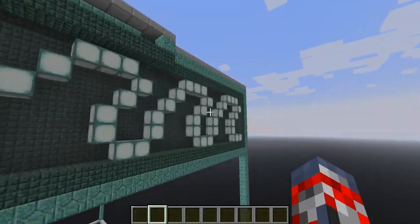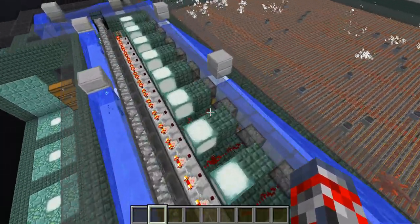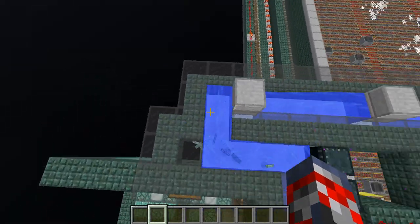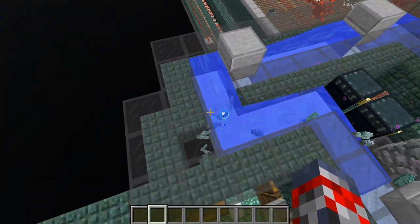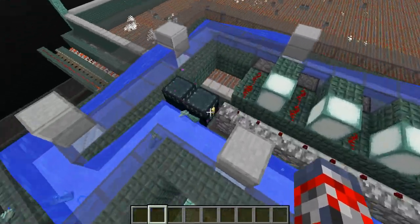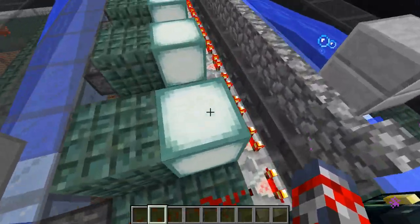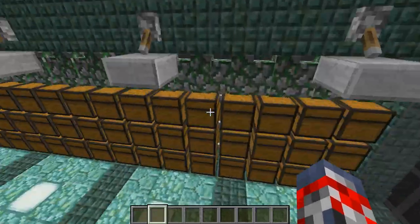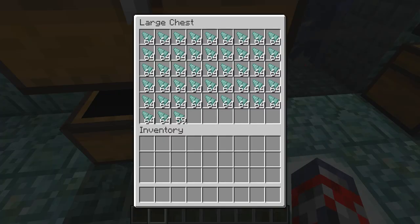It's a pretty cool design. Right here we have our little item sorter that sorts all the items when they come in through here. Don't worry, no items get stuck — they just look like they get stuck from the lag from the farm over there. We got some ender chests here if you want to do some stuff like that. Then we got a ton of sorters for sorting the items into their respective chests. What we have here is just a general storage if you want to store some yourself.